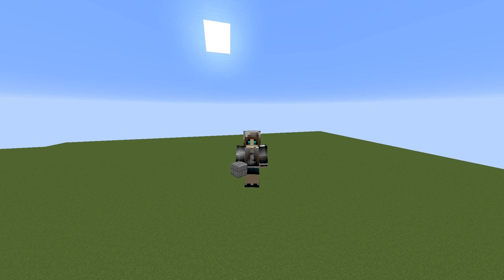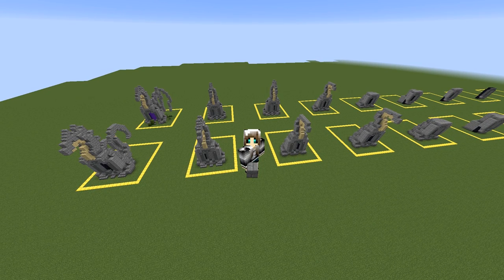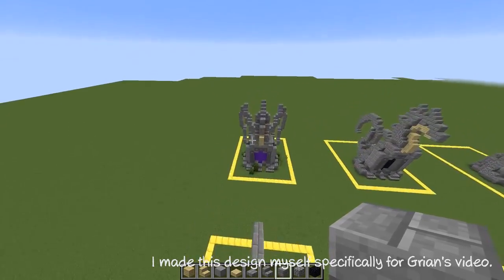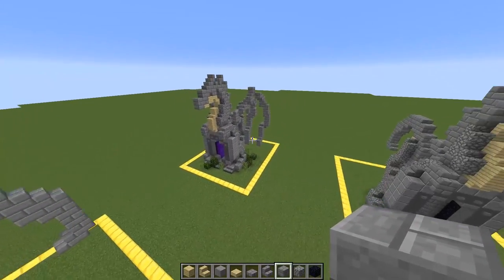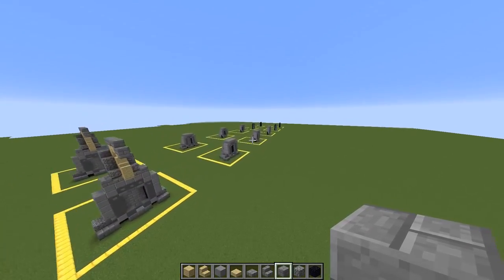Alright hello everyone and welcome back to a new video. Today we've got something a little bit different - it's not a time-lapse, this time it's a block by block. Green's doing a portal design video himself and one of the designs is this dragon portal. He's asked me to do a block by block for you guys so you can learn how to build it. We're gonna go through those and hopefully come up with a nice end product. You can either do it with the wings or without - that's completely up to you guys.